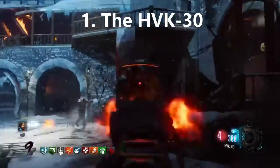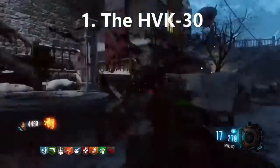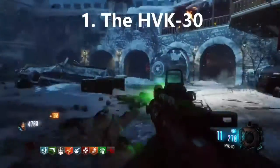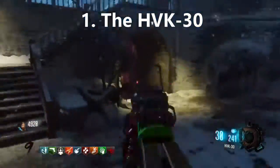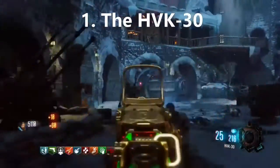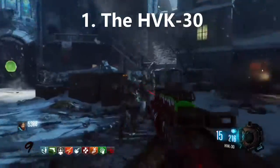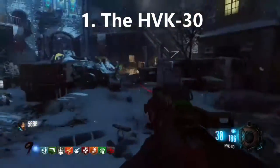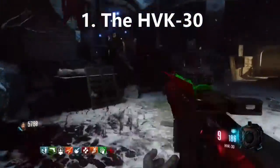Guys, number 1 is my all-time favourite Black Ops 3 wall weapon — that is the HVK-30. It has high ammo, fast reload, and is very accurate. When Pack-a-Punched it becomes the High Velocity Kicker, which has even more ammo — a total of 540 bullets, which is more than enough to kill your enemies. Plus it's a wall weapon so you can easily buy ammo. All that combined, this is definitely number 1 and you should try it out.